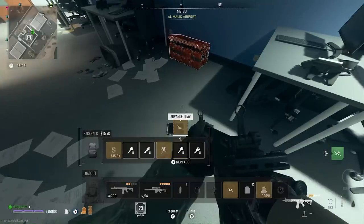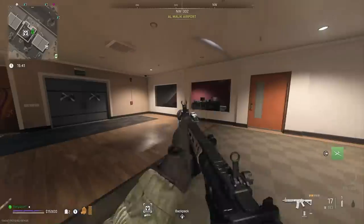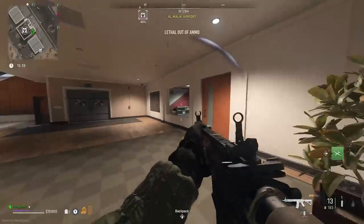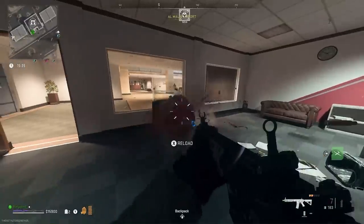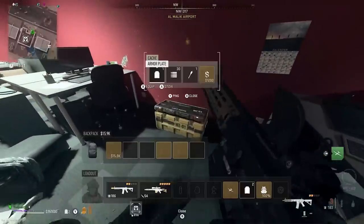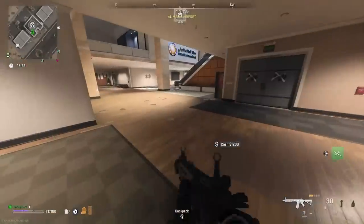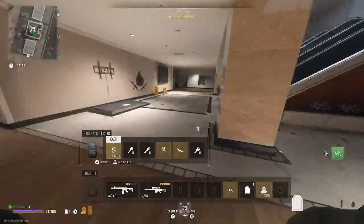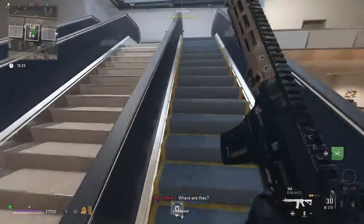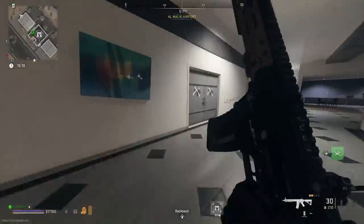Another chest — UAV, we'll take that. Grab this advanced UAV, drop this key. We got a lot of loot! Another 1,200 — we'll take it. In total we got two three-plate vests, 17,000 in cash, three scorestreaks. Amazing stuff inside this building.